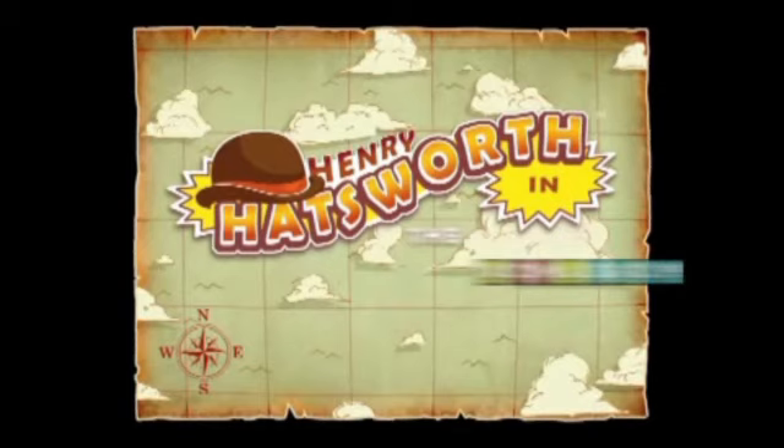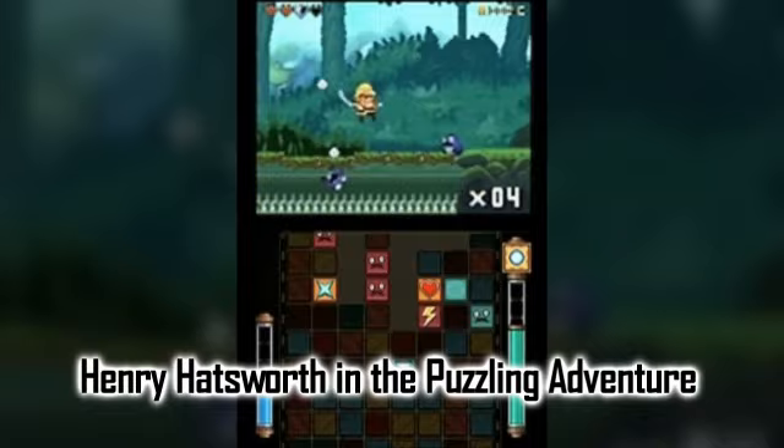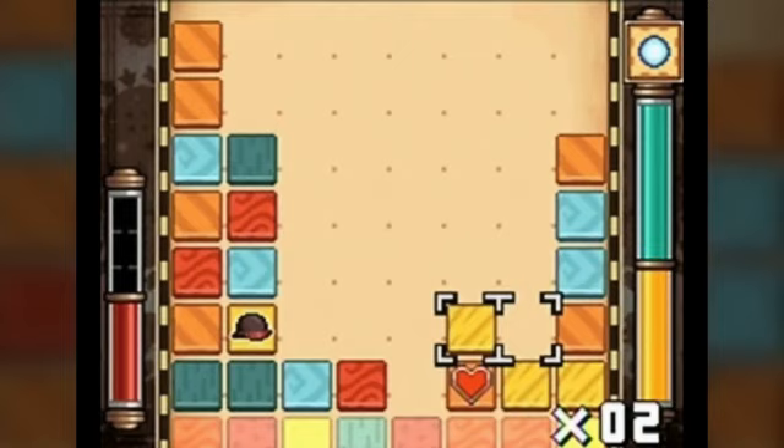Henry Hatsworth is yet another fantastic game for the DS and another shining example of how great a DS can be if its two screens are used in the correct way. You play as the aforementioned Professor Hatsworth as you perform platforming duties on the top screen and puzzling on the bottom screen.